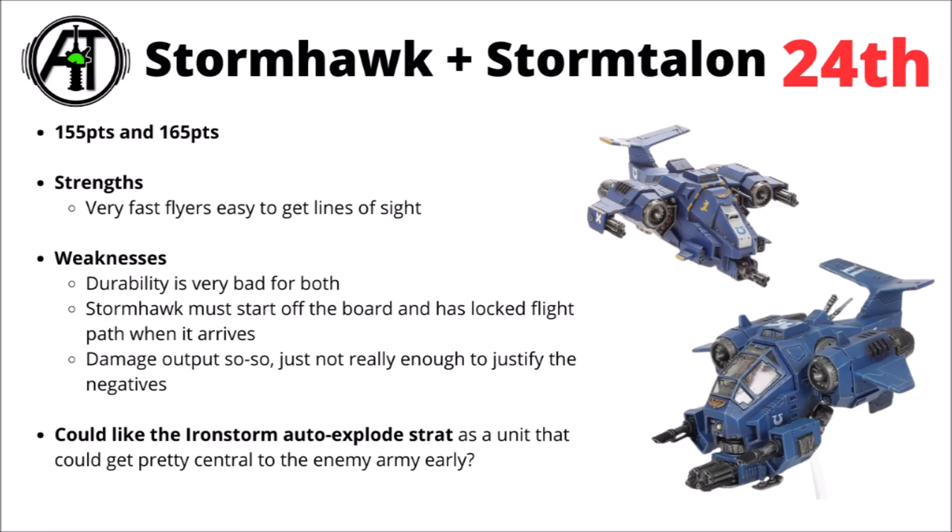The Stormtalon might get a twin-linked assault cannon and twin Lascannons that are better against ground targets, and the Stormhawk has more impressive stat lines for its damage dealing, but has the disadvantage of needing to start off the board and only come in turn 2. Overall I think I'd usually just prefer just about anything else. Loads of the Space Marine tanks are very good damage dealers, which doesn't really help them, and the Storm Speeders might have similar damage outputs while also bringing nice buffing rules to the table, without the disadvantages of flyers having to start off the board or interact worse with terrain.